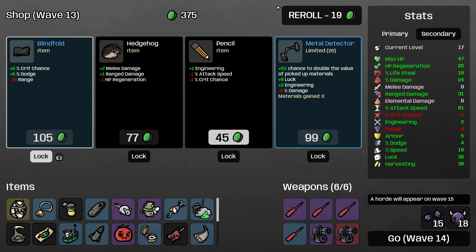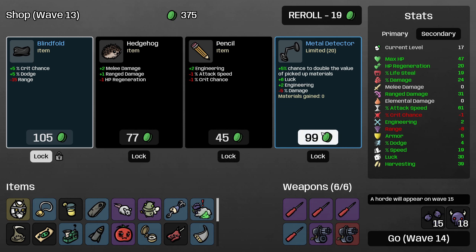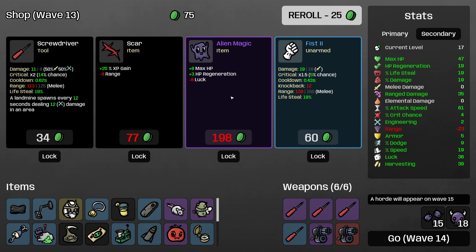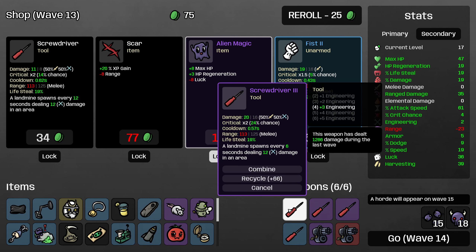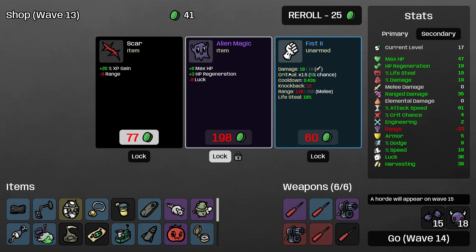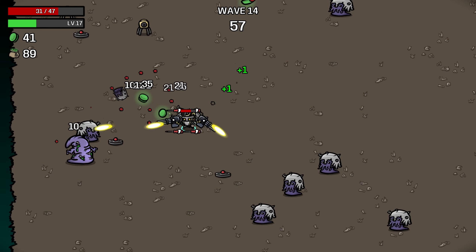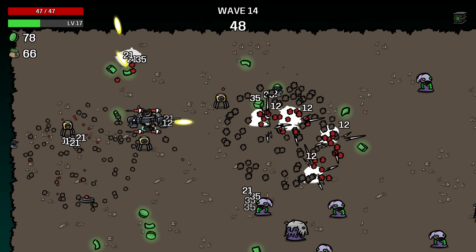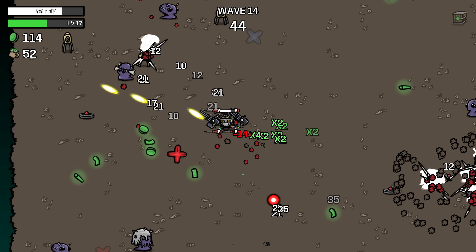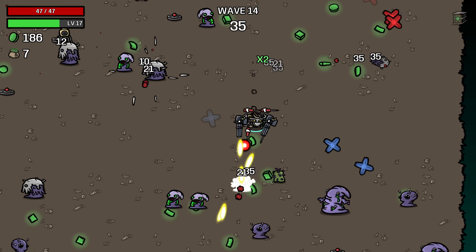Here I'll just take 20% attack speed. I could continue to roll for ranged damage, but at this point we just want to get our lifesteal going and attack speed is the best way to do that. Let me take the metal detector still, and roll. Alien Magic — one of the best things we could find, a really efficient way to upgrade our HP. This is definitely a worse Cyborg build than the average one — we were really struggling to find max HP and rolled many times unsuccessfully for ranged damage in the early game. So we're doing some emergency repairs to our build, but it's still very winnable.